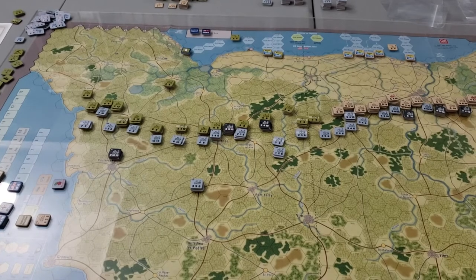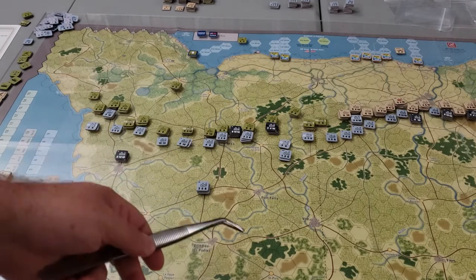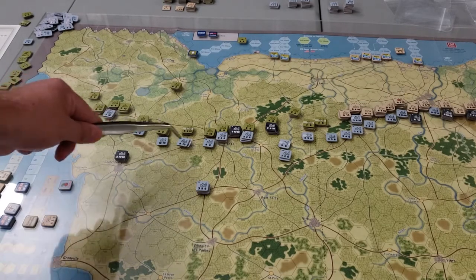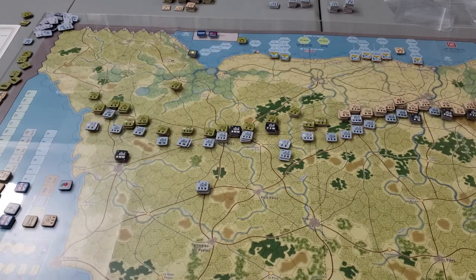Here we are after the American prepared offensive. I didn't get very far. The bocage gives the Germans two shifts on defense - two shifts to the left for the Allies attacking. The prepared offensive gives you one more, but some of these units are just very strong. You're really doing a lot of attacks that are one-to-one or two-to-one. The bocage allows you to ignore retreats as the Germans, so you basically get a lot of no results in some of these combats.